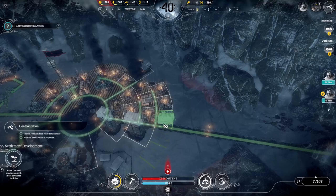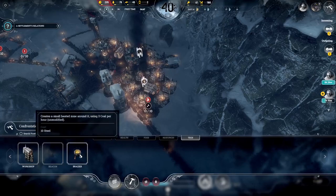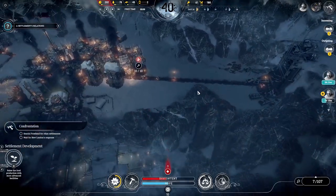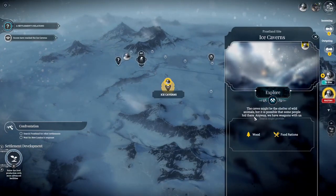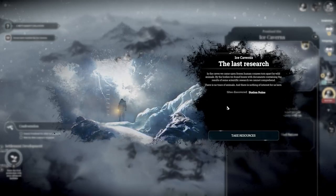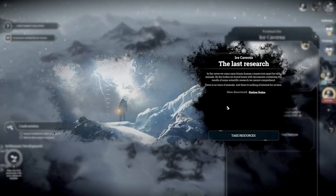Let's go right there. We need a dead stand still — we wait, we build it but we will wait. The caves might be shelter of wild animals, but it's possible that some people hid there. Anyway, we have weapons with us. In the caves we came upon frozen human corpses torn apart by wild animals. By the bodies we found boxes with documents containing the results of some scientific research we cannot comprehend. There is no trace of animals and nothing of interest for us here.